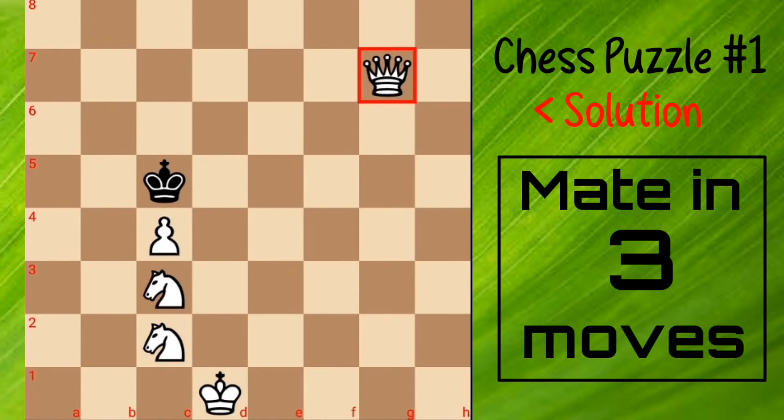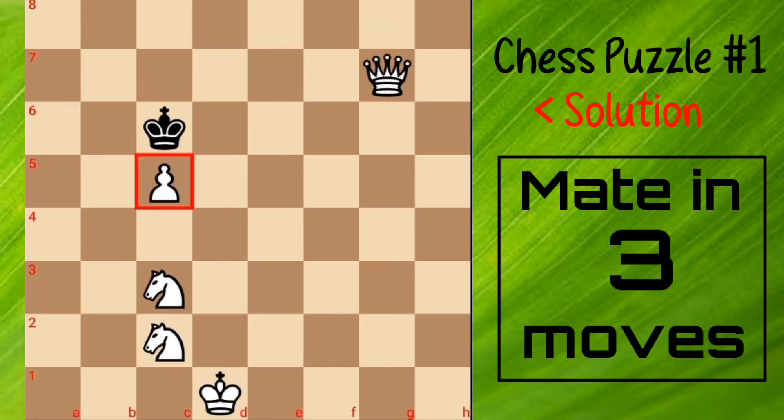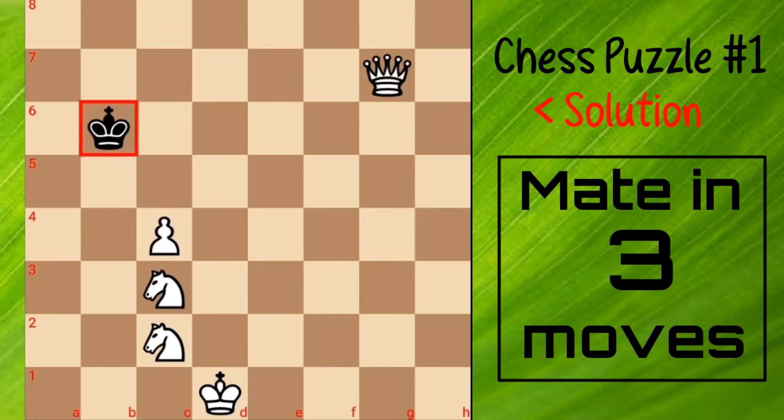Alright, move queen to g7. Here black has 3 options. If black plays d6, then knight b5 check, then king c5 and queen c7 checkmate. This is the first line. If black plays any other move besides it, it is definitely checkmate.